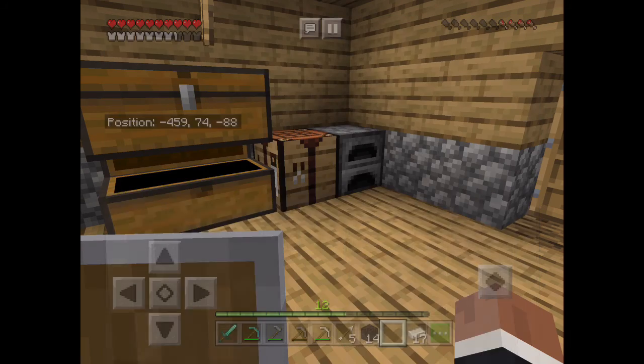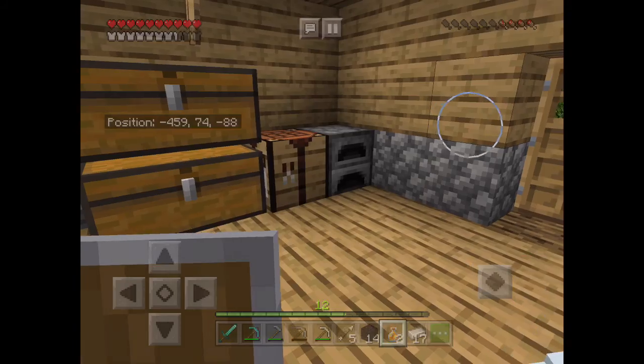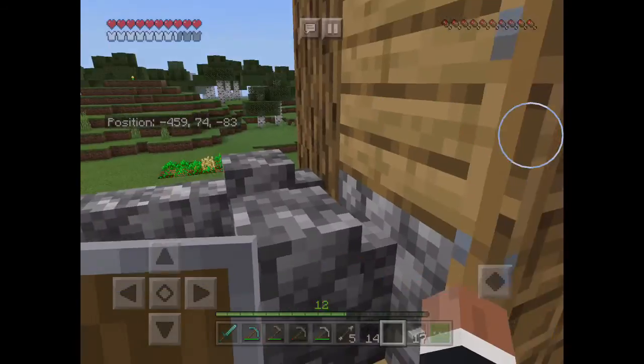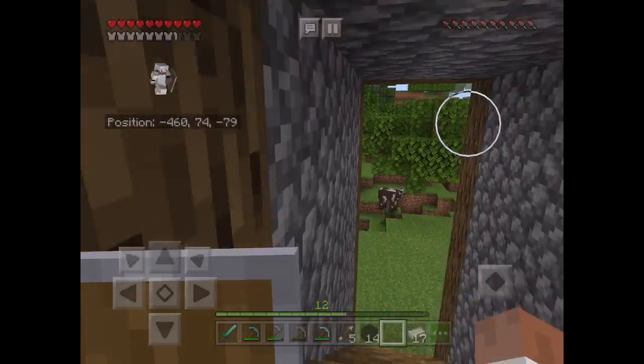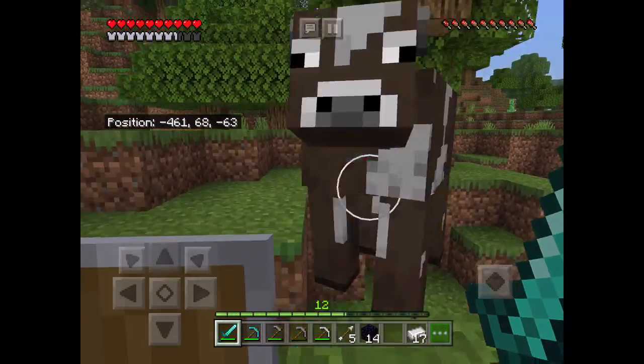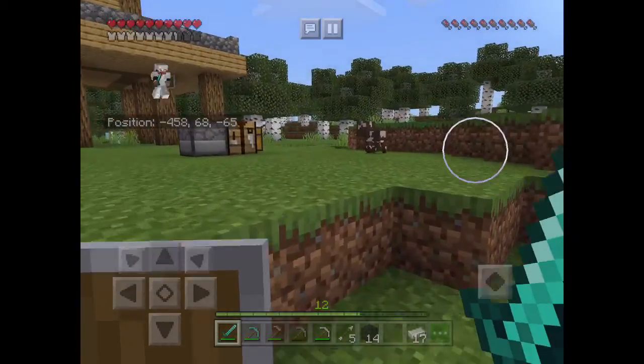I already have the four obsidian, so I can finally create an enchanting table. I seriously don't like killing animals in this game, but the only way I can get food and leather is to kill a cow. No, no, no... we got the leather, so thank you, girl.